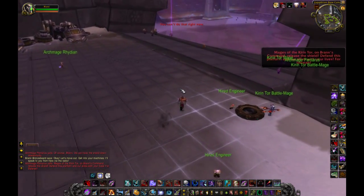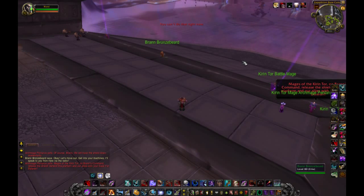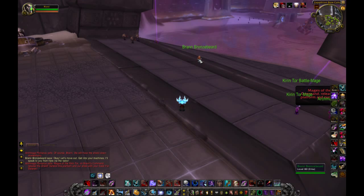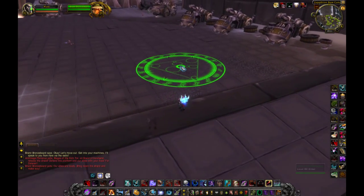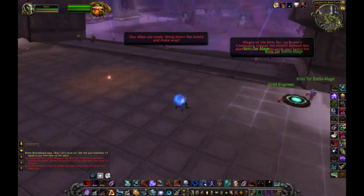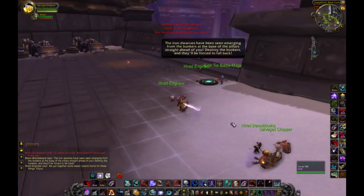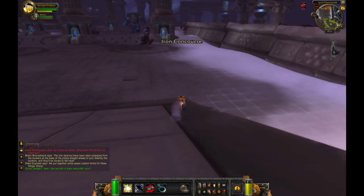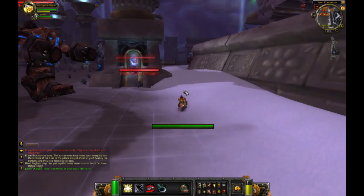Hello guys, this is a soloing Ulduar 10-man guide. To enable easy mode, just talk to this dwarf who is standing here. Dismiss your pet and take the bike. This is mostly like a speedrun.